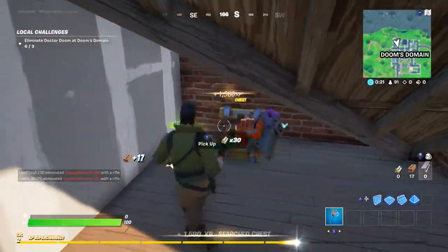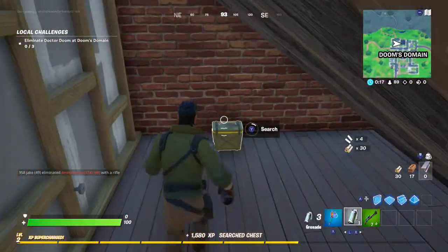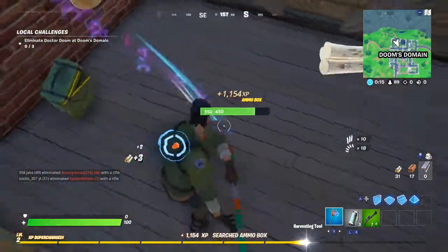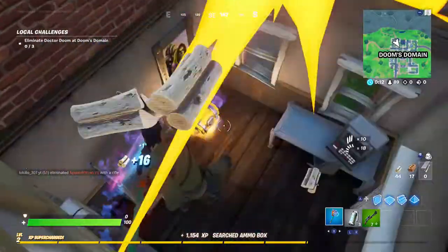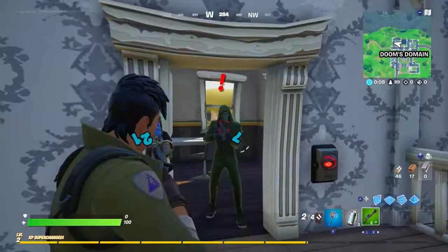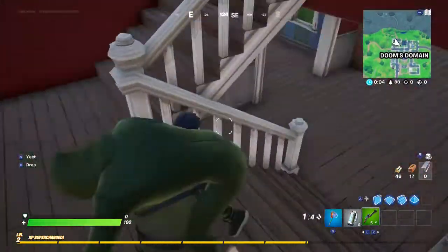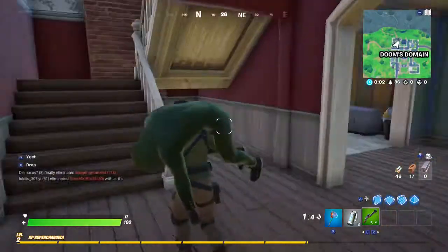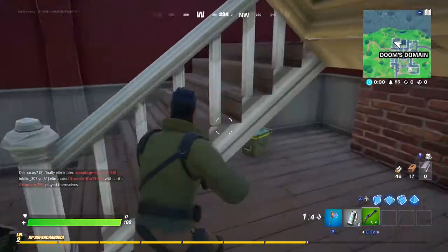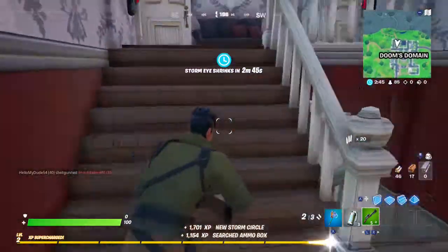Let's open the chest — I got a green charge shotgun and three grenades. There's a henchman, okay, let's take it over. I'm gonna get an assault rifle and then I'm gonna go over.